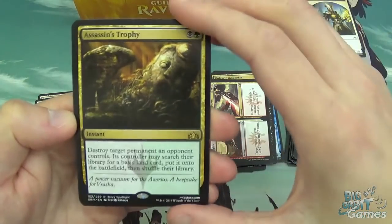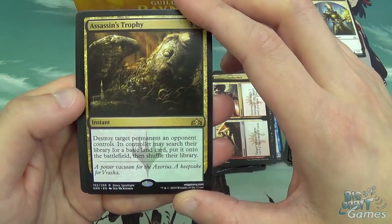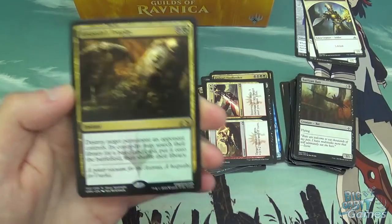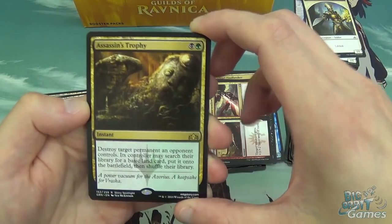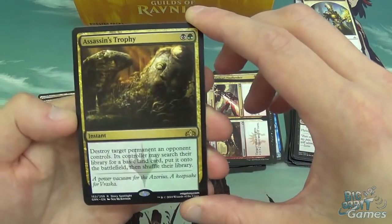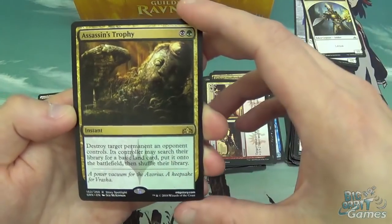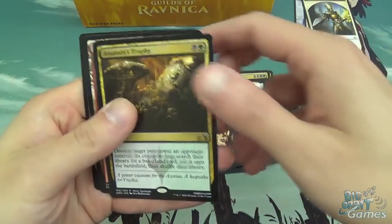Assassin's Trophy: black and green for an instant. Destroy target permanent an opponent controls — that controller may search their library for a basic land, put it onto the battlefield, then shuffle their library. Unlike other effects like this, the land doesn't come in tapped, so it's more of a downside, but it's also really, really good removal in black and green. It's going to see Modern play, it's going to be all over Standard. You can even blow up a land. Solid card.